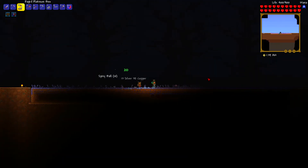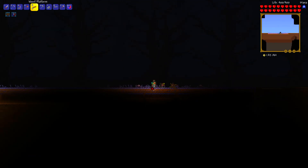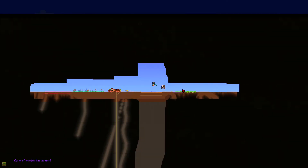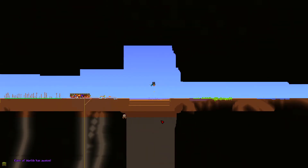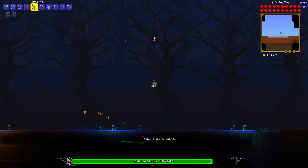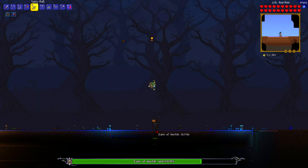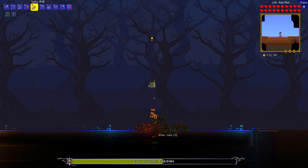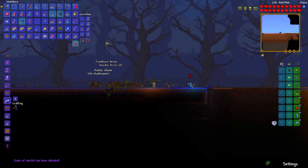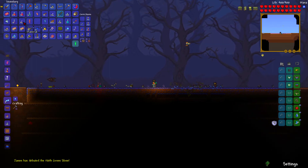I'm not worried about Brain of Cthulhu — I'm worried about the worm because I don't know how he's going to work. Maybe if I build up, hopefully he'll spawn in the blocks. He spawned over there — that's fine, actually. He has segments already in the ground so he's okay. I'm just gonna drop items on him — seems to be working. This is easy! I just killed the head. Because the segments stack, it's basically insta-killing. That one's done.